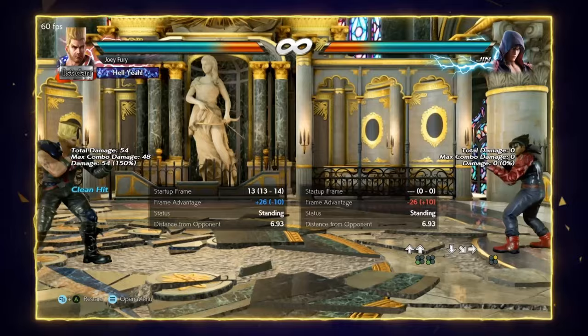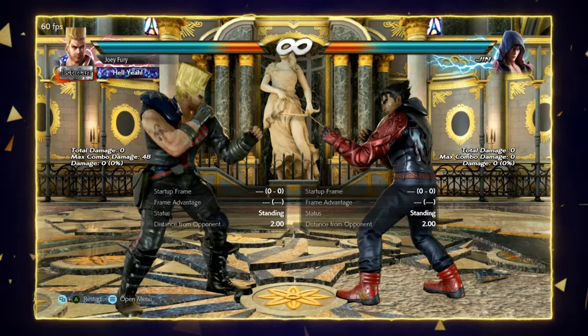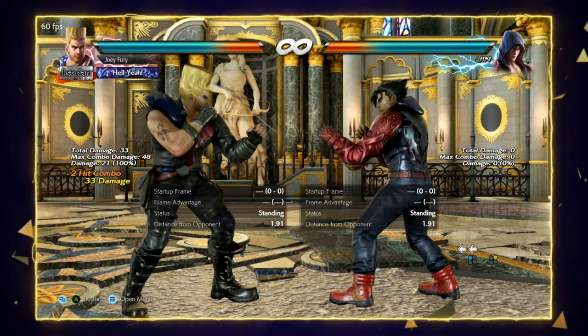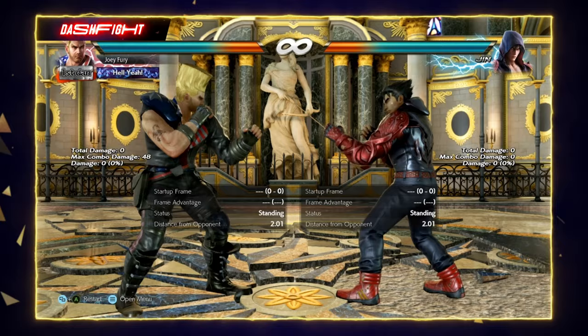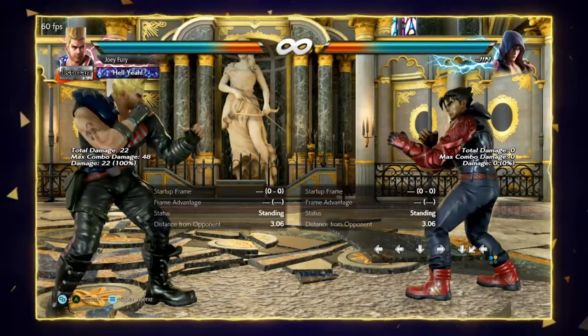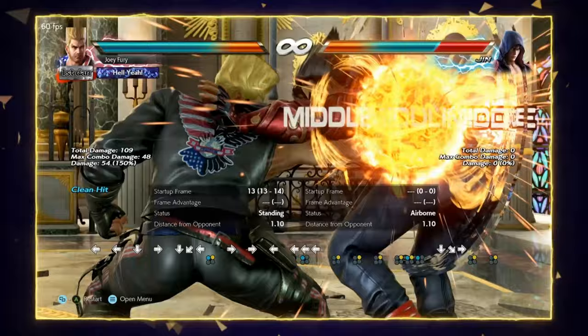Quarter circle forward 2, the mighty death fist or Phoenix Smasher — this move's primary function is as a whiff punisher. Back 1-2 is your go-to for small whiffs; quarter circle forward 2 takes care of everything else: the medium-sized whiffs and the big whiffs. You just have this locked and loaded and it makes Paul really scary. For really big whiffs, you should also incorporate quarter circle back 1 plus 2. Back 1-2, death fist, and quarter circle back 1 plus 2 pretty much cover everything.